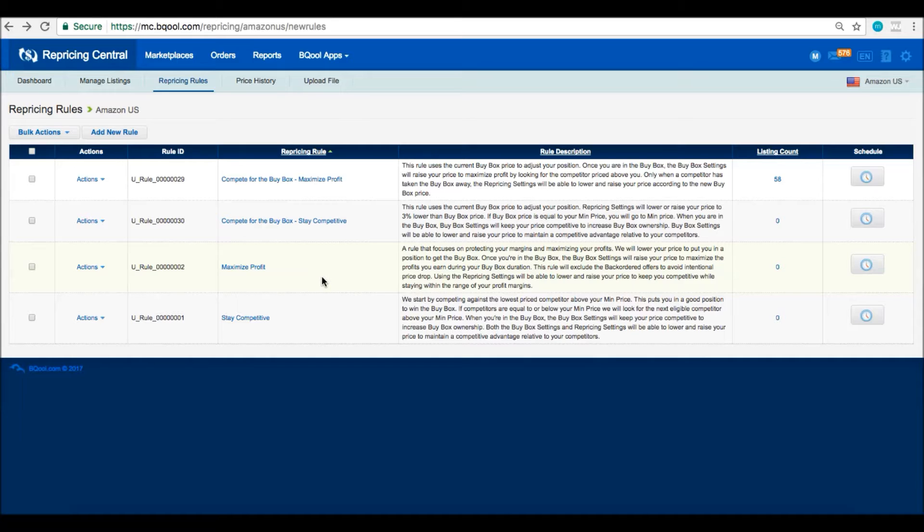I'm going to start by introducing our default rules. We have two sets of rules. The first two are the new ones — the two 'compete for the buy box' rules focus on competing against the buy box price. The bottom two focus on competing against the lowest price. Once you've decided that, do you want to maximize profit or stay competitive? We have two rules that say maximize profit and two that say stay competitive.